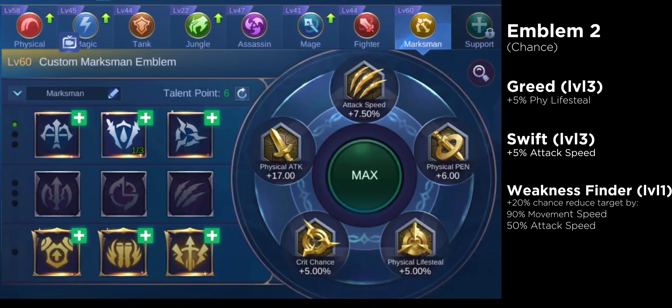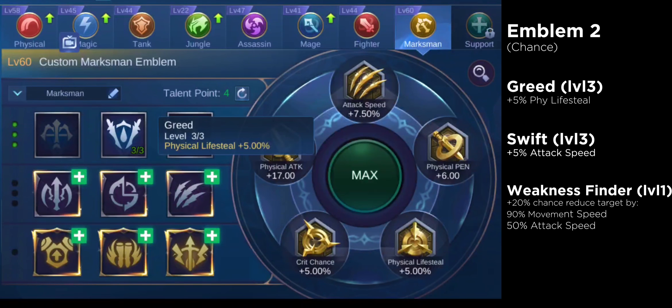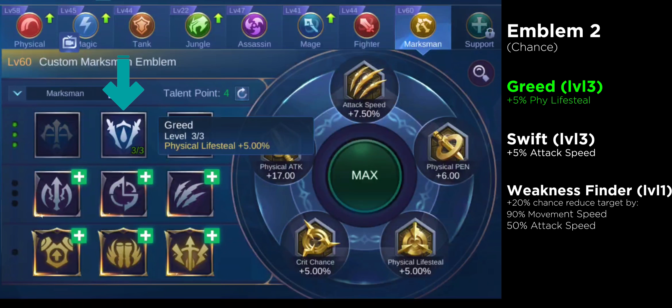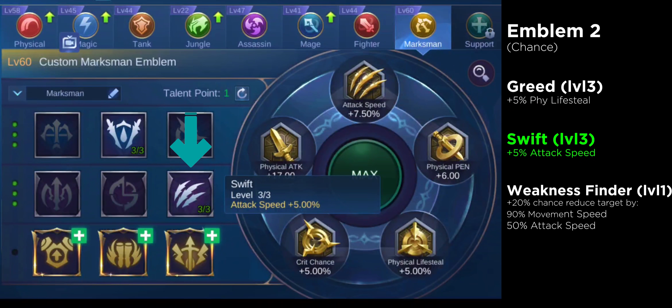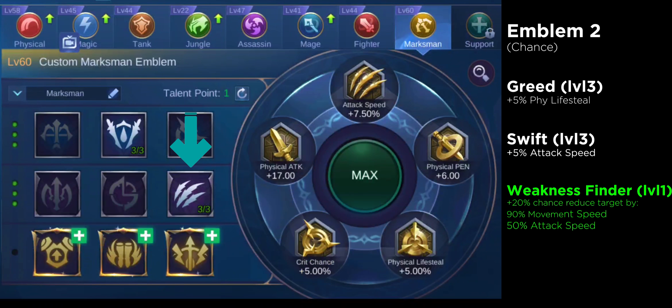For number 2, this is quite similar to the first emblem setup. This also consists of level 3 Greed that helps you gain plus 5% physical lifesteal, and also level 3 Sweep for you to have plus 5% attack speed. As I mentioned earlier, attack speed is very important for Marksman heroes.